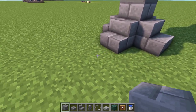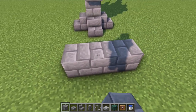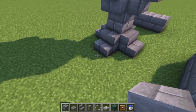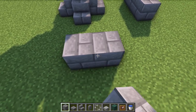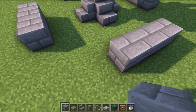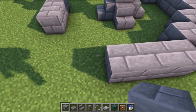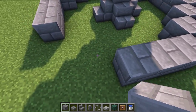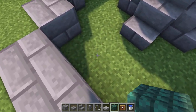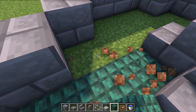Starting from the front, leave a two-block gap from your stair and place a block there. Then put one more at each side to create a three-block arrangement from the center with a two-block gap. Do that on all three sides, and then place two blocks diagonally on the corners. Once done, replace the flooring with your block of choice.